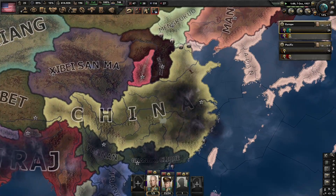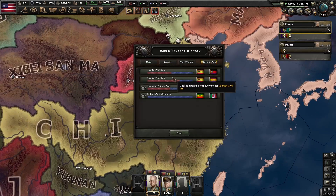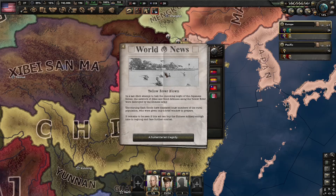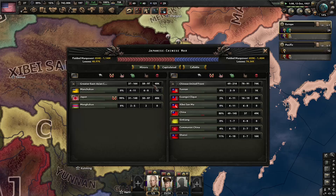I don't think it was too long ago that the war over here started, but we'll check the casualties real quick. The Yellow River was blown. About 40,000 for the Japanese and 75,000 total for the Chinese.